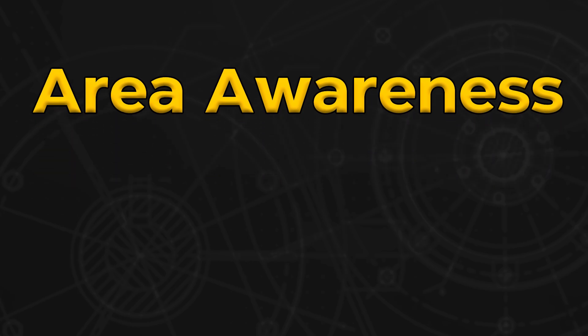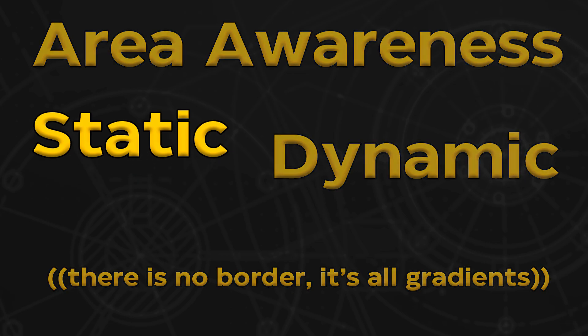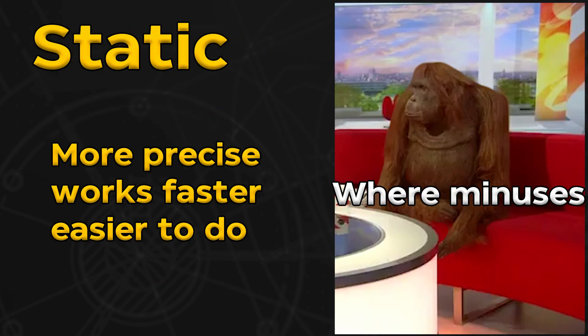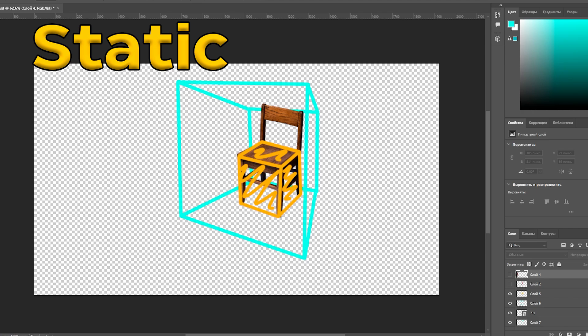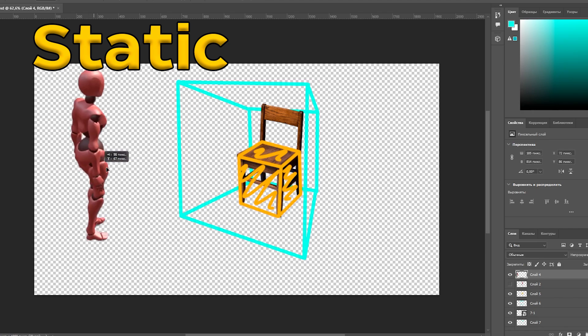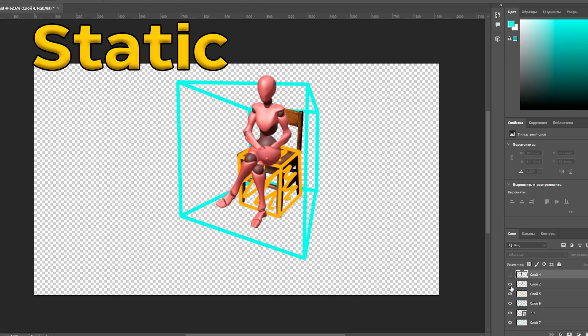Area awareness algorithms can be divided into two big groups — static awareness and dynamic awareness. Static awareness is generally more performant, more precise, and easier to implement for the programmer. A super typical example for static awareness is an interactable chair. You have a chair mesh, you have some box collider attached to it, and to be interactable you have some collision area. If the character is inside this area and looks at the chair, you can press the interaction button and sit down.